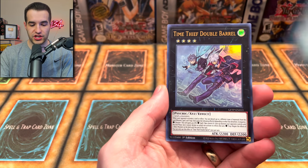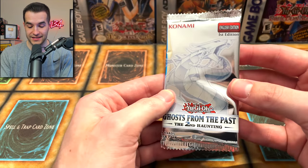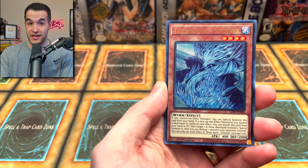Crystron Halqifibrax! This was around $12–$13. I feel like this one could stay in that range, maybe go down a little. Mass Change — very nice. Even though Ghost from the Past 1 currently has the lead, this is pretty amazing. Ghost from the Past 1 versus Ghost from the Past 2 — this is really fun. Hopefully we can pull a Ghost Rare from each.